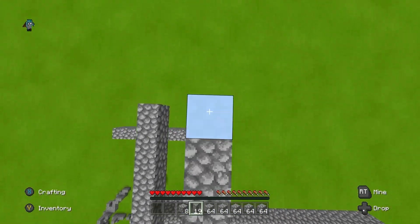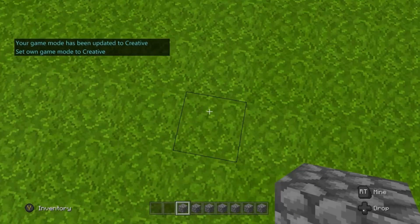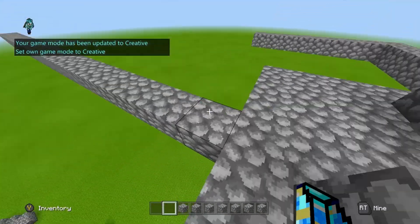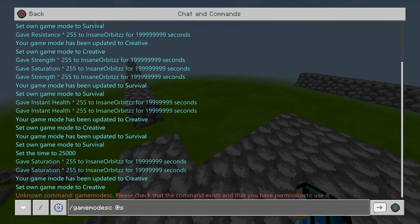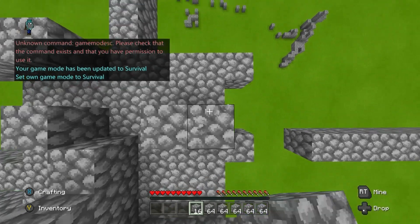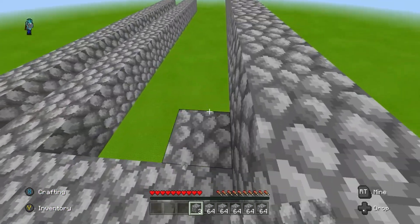You just move the left analog stick forward — the max amount forward — and that will help you sprint bridge just like I'm doing here. If you're new to speed bridging, I'd recommend starting from three blocks, then jumping down to two, then down to one. You can also do it walking — you don't even have to sprint. If you want to sprint, hold the left analog stick down as you do it. If you just want to walk, hold it normally.